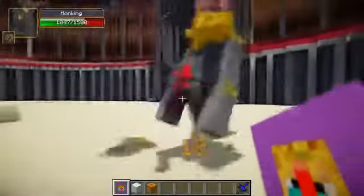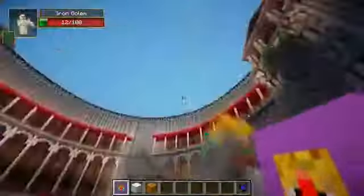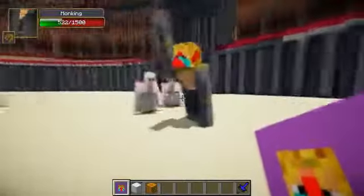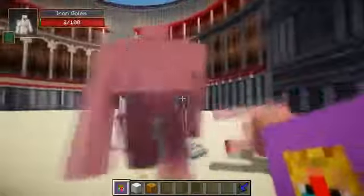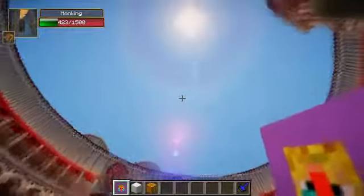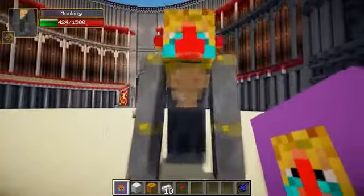At the moment I think the Iron Golems have pretty much lost it — I mean they have not much health left at all. Well actually, the Monking is being flung right up and down like a yo-yo at the moment. I mean look at him! I haven't seen the Iron Golems go up for a while, but you can see the first Iron Golem has died and the second one died in the air — how amazing was that! And the Monking is left with 424 health.